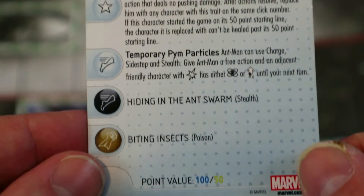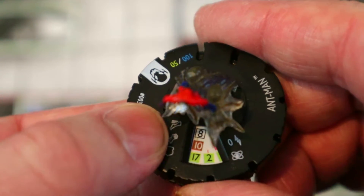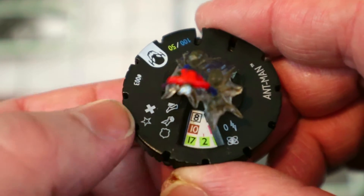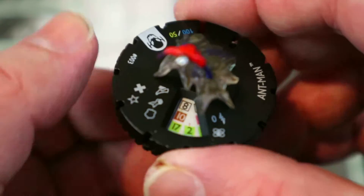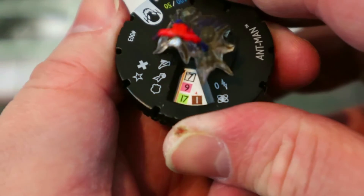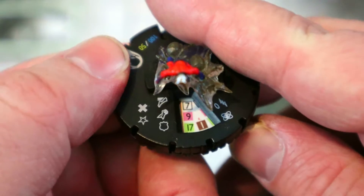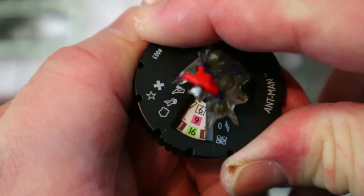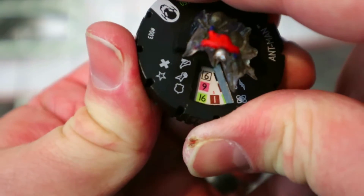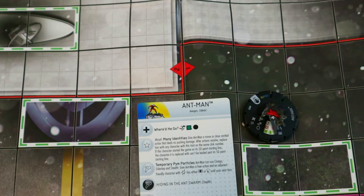It is just until your next turn sadly, so you can't get the super willpower from giant size, but still useful. Having Charge, Sidestep, and Stealth all at once is great. At the 100-point line he starts with the special, some Poison, Combat Reflexes, and two damage with Exploit Weakness. He gets some Precision Strike and then back to Poison. At the 50-point line he starts with Perplex — I usually ran him there. For 50 points the size-changing and Perplex could still come in handy even today.